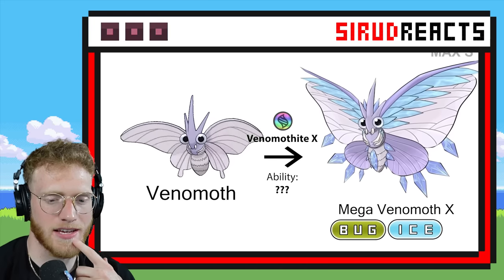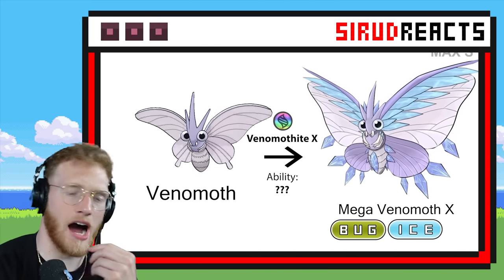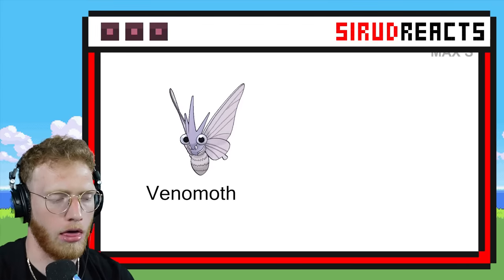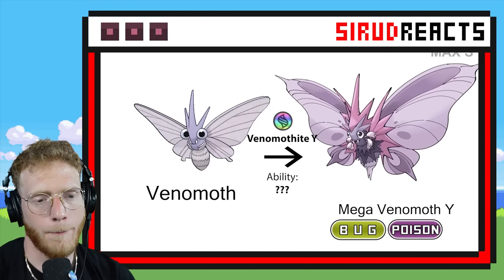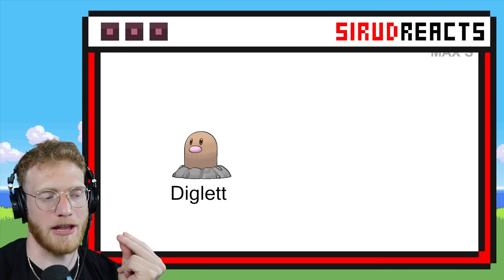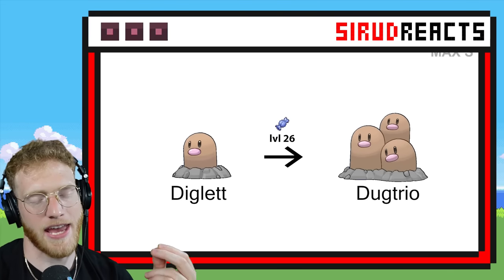Mega Venomoth — let's see what this is going to look like. Bug and Ice — oh God, I'm going to throw up. Might be the worst typing ever. Bug Poison. If you're a bug Pokémon, it's so hard to be relevant and actually good at the game.